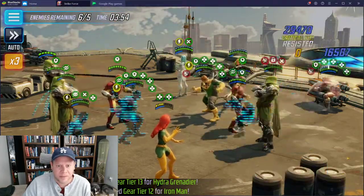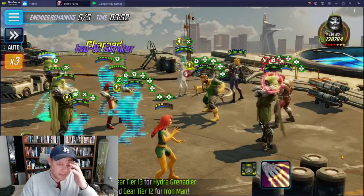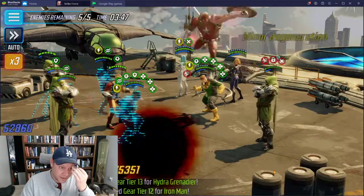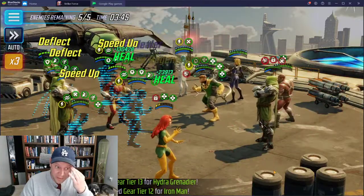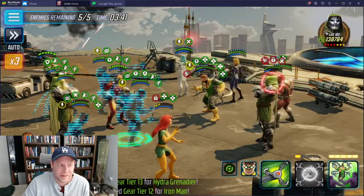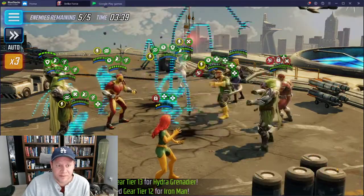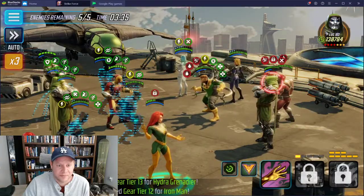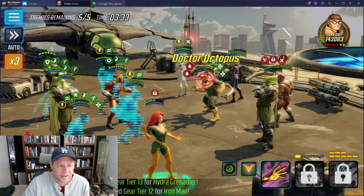I'll try to ability block - it did land, which is nice. My Zemo is actually landing on him. If his Dr. Doom was not four red stars and was like six or seven like most people would have him, I would probably be SOL to be honest - I would not have any chance of beating him.